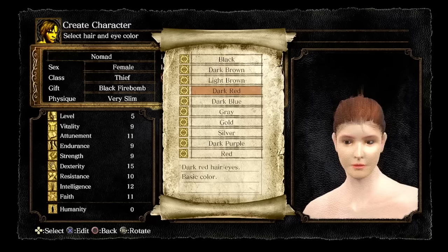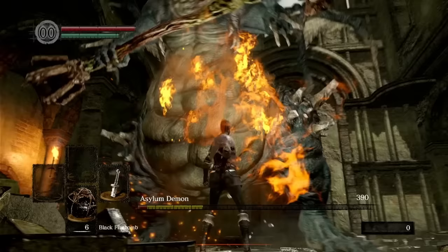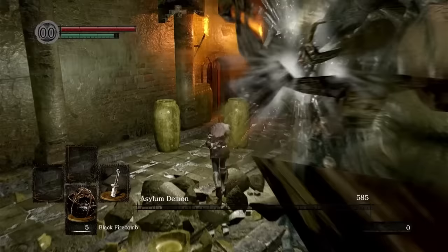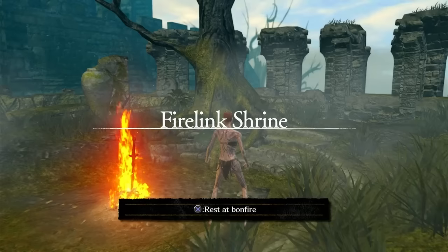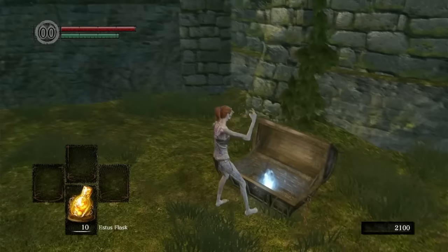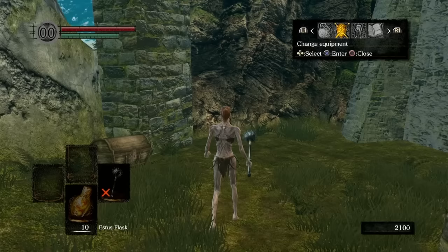I start with the Thief class for the obligatory Master Key and make my way to the Asylum, where I use our gift to take him down. I've unlocked the Firebombs for being the hardest boss. Anyway, we collect the key and Estus and make our way to Firelink. Did you know this tree isn't in the Arrival cutscene? For beating the Asylum Demon, I use my unlock on our first weapon of the run, the Morningstar — a spiked hammer that inflicts bleed. This won't be too bad for the early game.